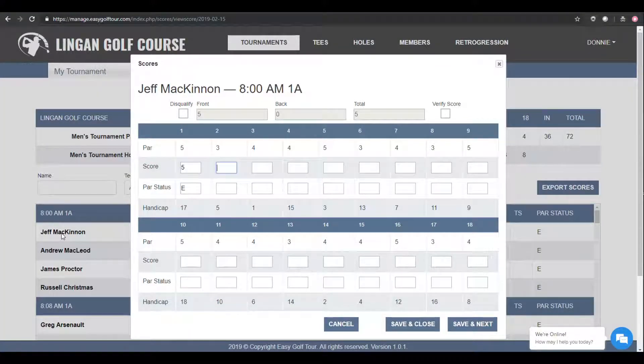Using your number keys, you'll start entering the scores for the golfer. As you enter a score, you'll automatically be tabbed to the next hole, and once you've completed entering all 18 holes, you'll get tabbed down to the Save and Next button. You can either click on this or just simply hit your Enter or Spacebar. As you can see as you're entering each score, the par status for every hole along with the front, back 9 and total scores are being calculated for you automatically.